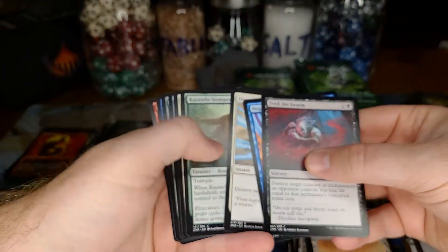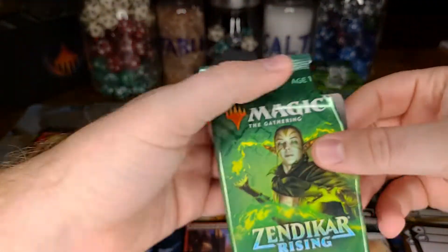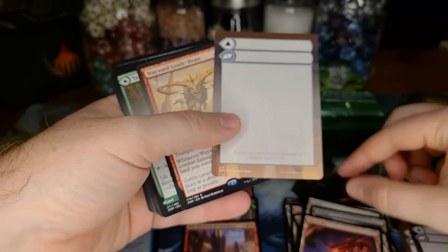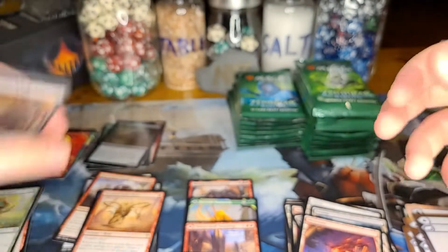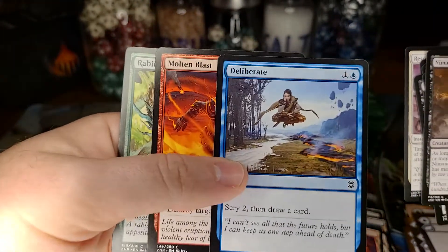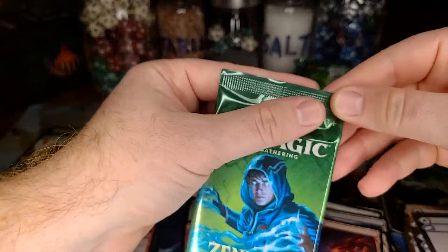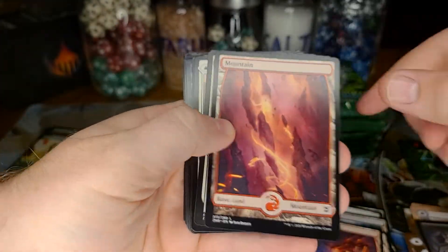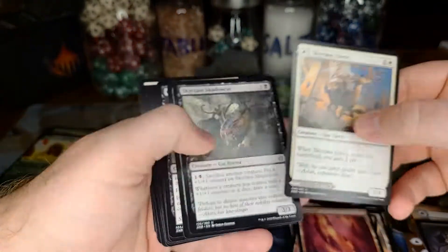Back in original Zendikar, I told my friends — everyone thought it was crazy — that it should be a fetchable basic land where when it enters the battlefield you have to choose which side it enters, so you only get to tap for one color mana. A Wayward Guide — this is a really red-heavy box on its rares. Showcase card — Canopy Bale. And I really like Deliberate, I think it'll see standard play at some point as a four-of somewhere.